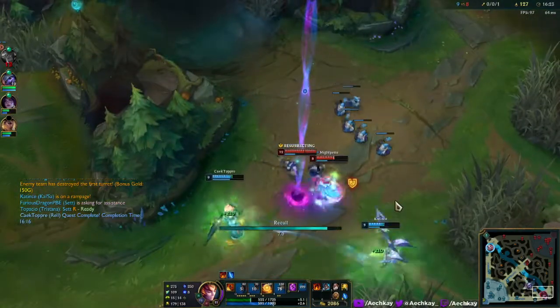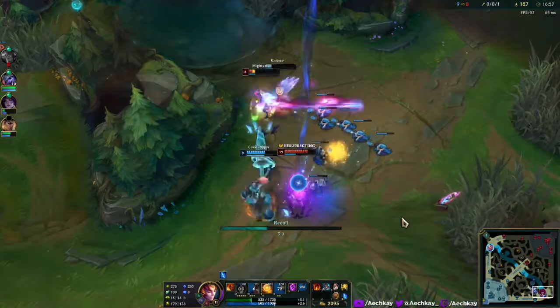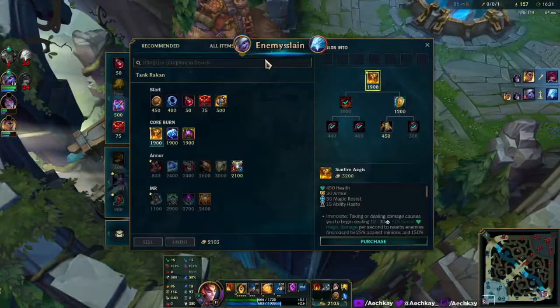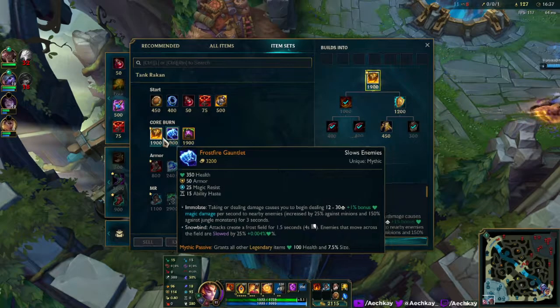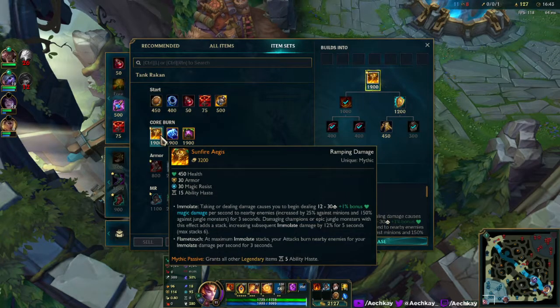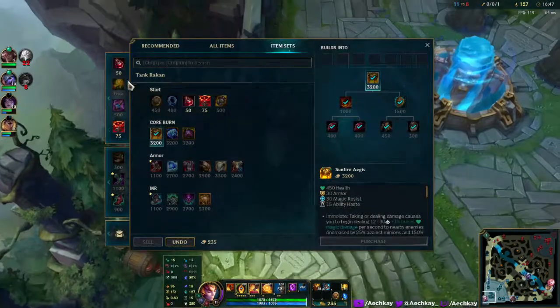But we can back now. Very good dash — I guess that would be called that. Frostfire or Sunfire? I kind of want Frostfire if I just want to auto people for the slow, but Sunfire is probably more optimal.